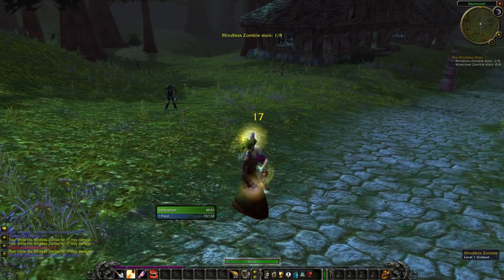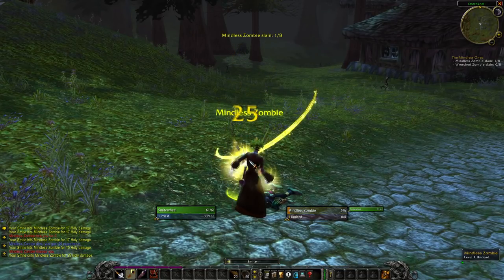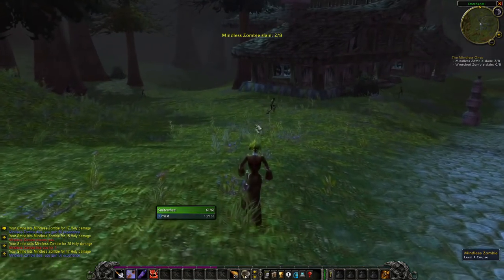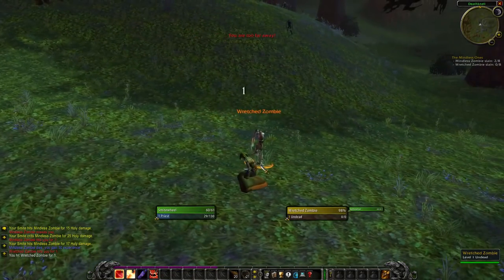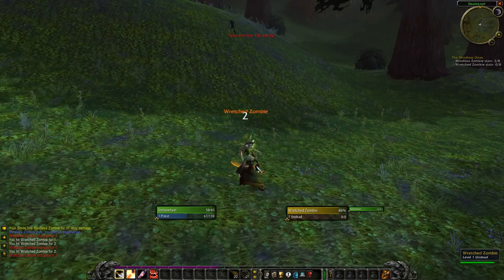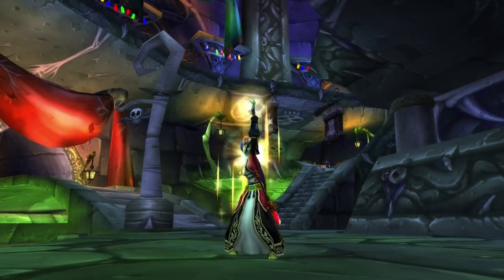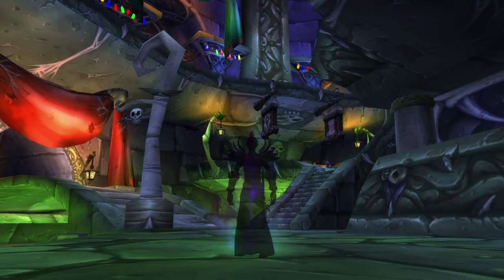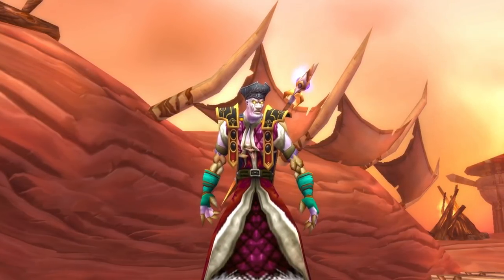That's right — Smite rank 1. Doing damage with Holy was something every priest grew up with. But sadly, this way of doing damage was forgotten as soon as a priest got to higher levels and decided to go for damage rather than healing. Ever since day 1 in World of Warcraft, everyone knew that the Shadow tree was the one to spec into for damage. Going Shadow meant Holy damage faded away the deeper you got, with Mind Flay and eventually Shadowform preventing you from casting Holy spells altogether.